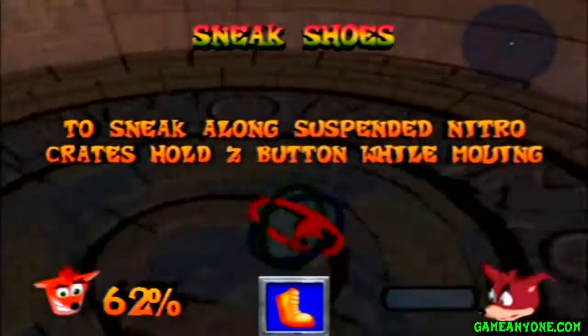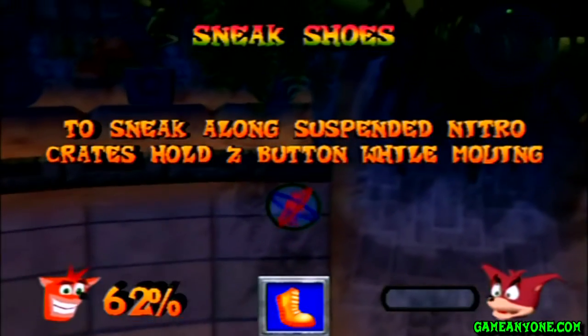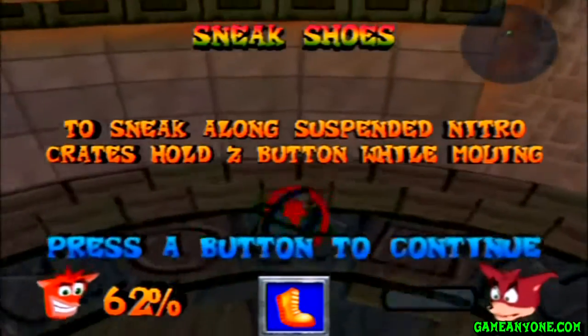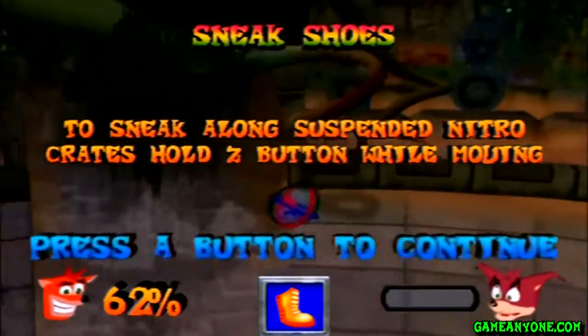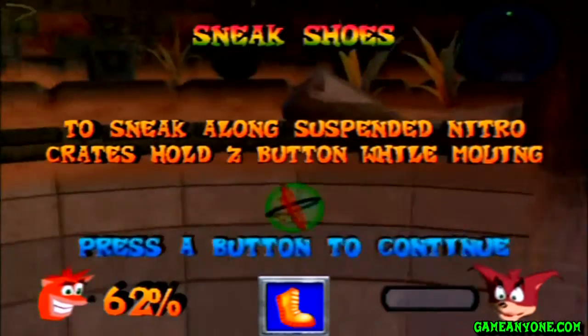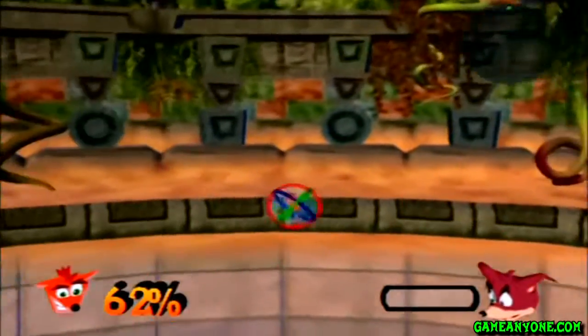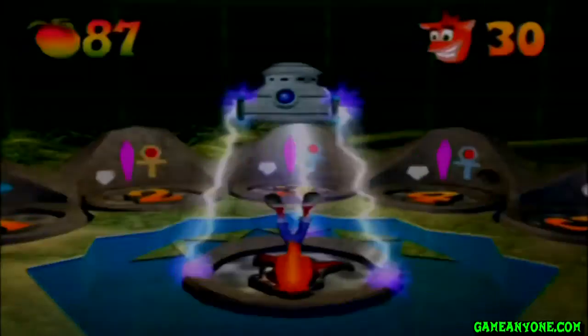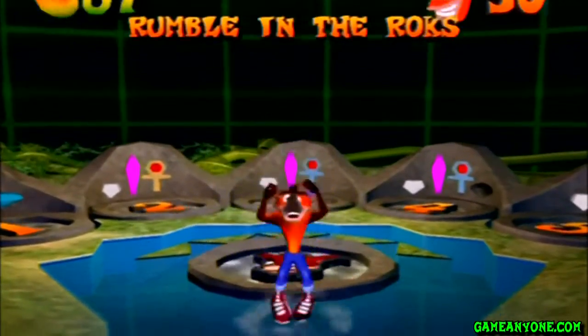And for our reward, we get the Sneak Shoes! To sneak along suspended nitro crates, hold the Z button while moving. So yes, this is a new power in this game — we can actually walk on stationary nitro crates. We're actually going to have to use that in the next warp room. I just like to imagine that the ball gets warped along with it and ends up hitting something, carrying all the momentum.